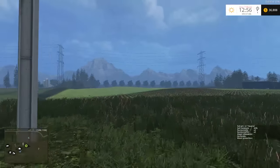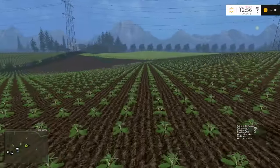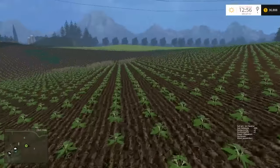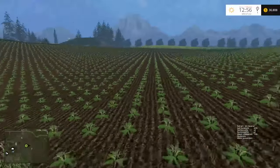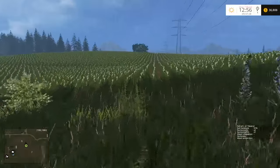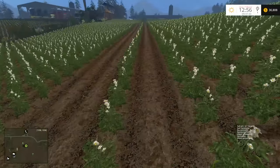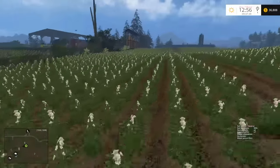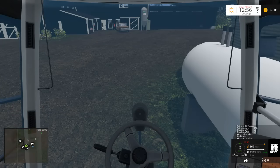Over here is where we planted our oats — or soybeans, I can't remember, I think that is oats. As you can see, our nutrient level and soil level is actually really low, unfortunately. I don't know what's going on there. Even though it rained the other day in the game, I don't understand why it's so low. Same issue over here: 2, 2, 2, 1. I guess this manure we spread didn't do anything.